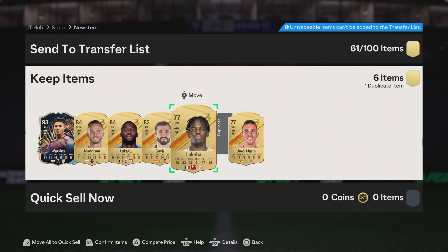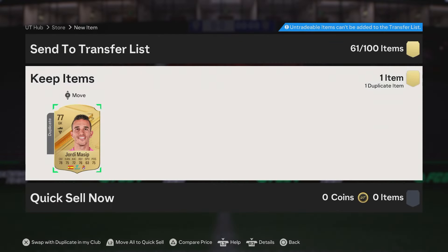I've got Alisson, so we'll take Watkins — I want to give him a try. But let me know if you do decide to open it what you get, guys. I appreciate you guys watching, and I'll catch you in the next video. Peace out.